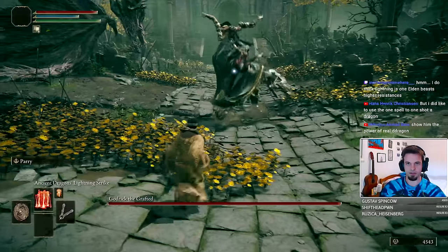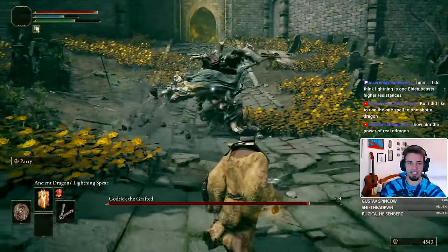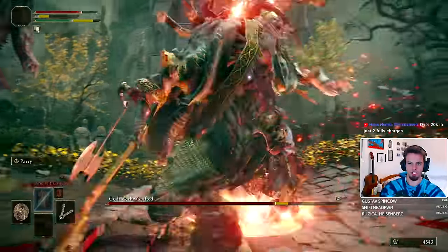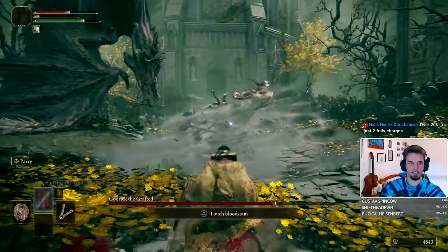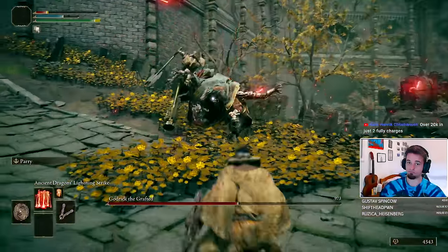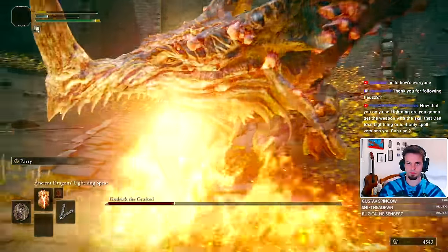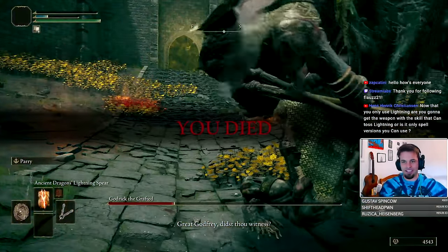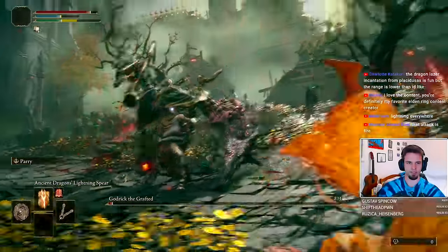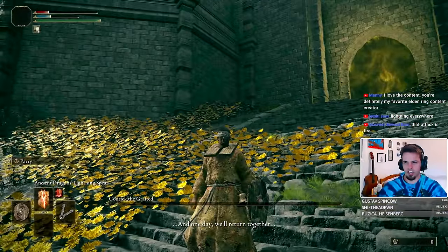He's a little bit of a trickier opponent, honestly, because he does tend to attack a little bit more often. The Ancient Dragon Lightning Spear doesn't do enough damage, honestly. Gonna have to stick to the Ancient Dragon Lightning Strike. That sends him directly into the Shadow Realm. This is the first time I died to Godrick in a challenge run. Godrick down! First shard bearer in the pocket.